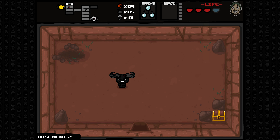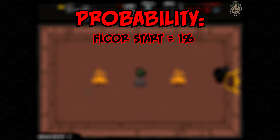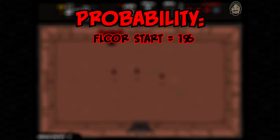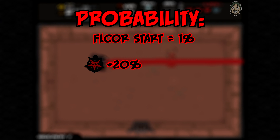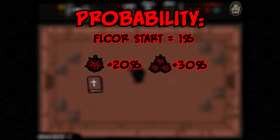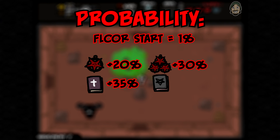When you start a floor that can spawn a Devil Room, your probability is set to a base of 1%. A number of items can increase your chances. The Pentagram, for example, adds 20% to your probability upon picking it up. You can get multiple Pentagrams in one run, but the maximum benefit from Pentagrams is 30%. Having the Book of Revelations in your possession adds 35% to your probability. Having the Book of Belial adds 25% to your probability.